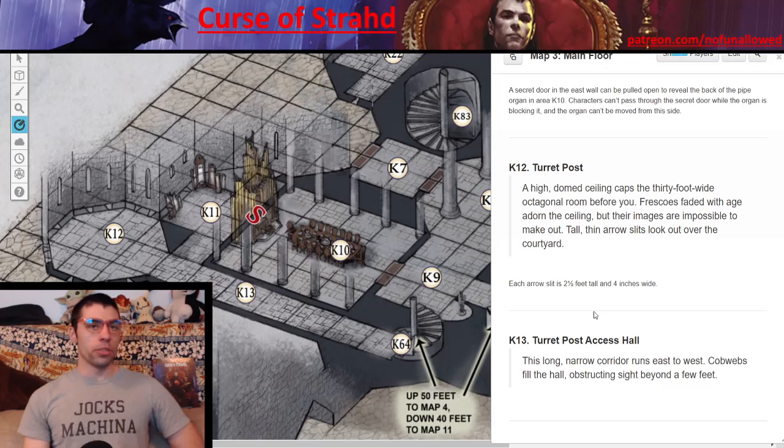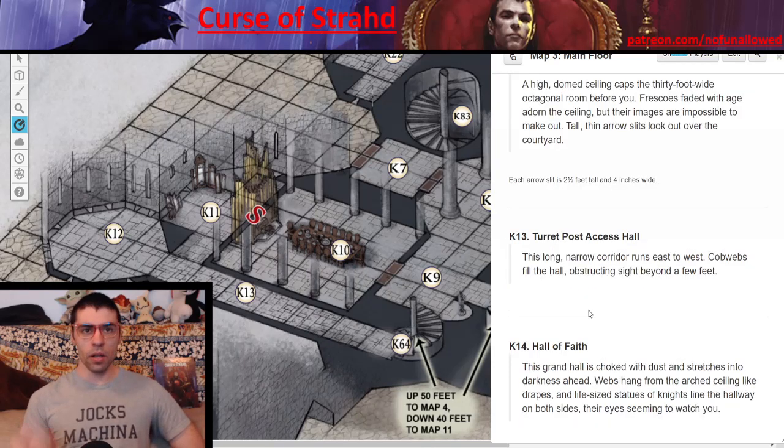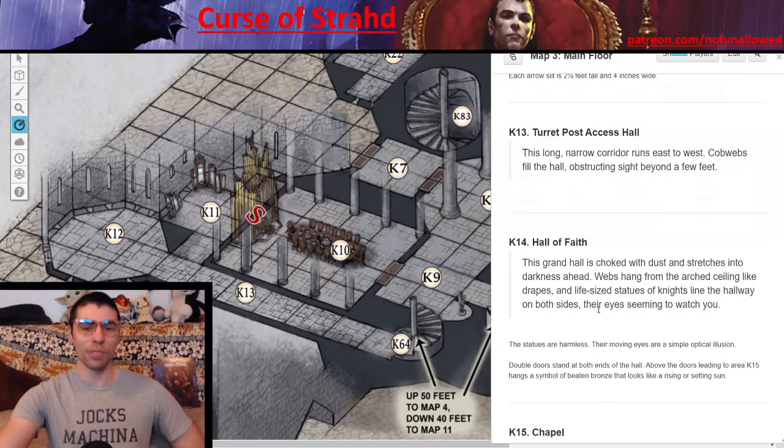In Area 12, the turret post, your players will be able to look outside — but the arrow slits are only four inches wide, so without the use of magic, no one would be able to escape. In Area 13, the turret post access hall, go ahead and describe how unused this place is — no one has used this thing in centuries, and cobwebs fill the hall, obstructing sight beyond a few feet. That makes this place feel like some parts of the castle get used, but this one doesn't. Is there a reason why this place doesn't get used?